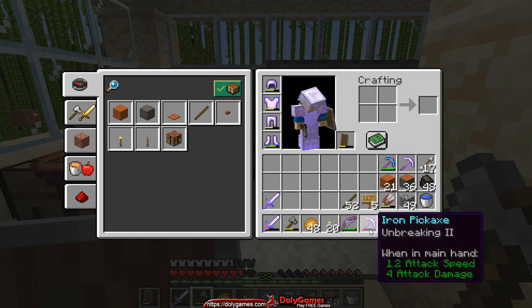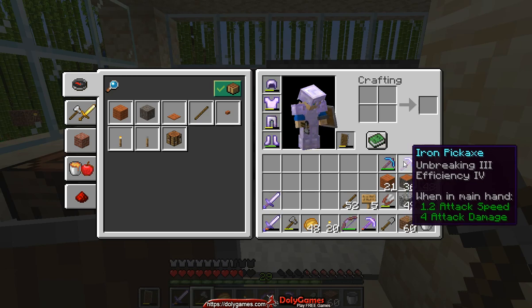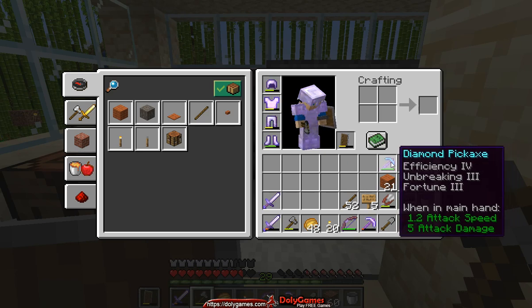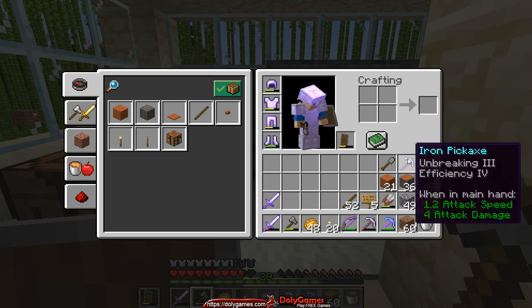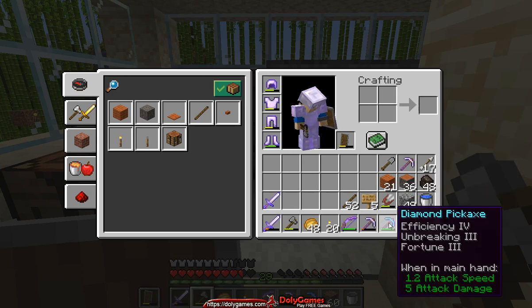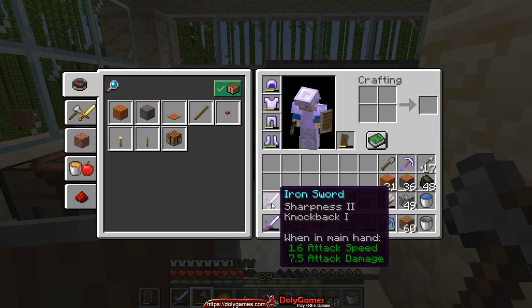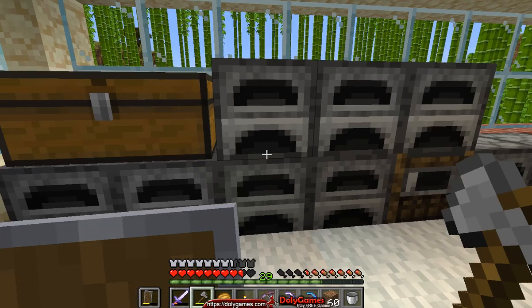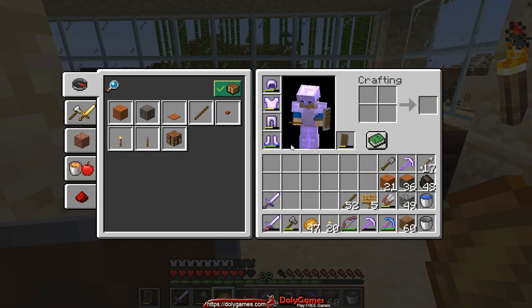I have this unbreaking 2 pickaxe which is breaking, and then I will switch to an iron unbreaking 3 efficiency 4 pickaxe, so that's going to be way better. I'm also taking my fortune diamond pickaxe for collecting resources — these are just for digging, not taking anything, and the fortune pickaxe will be the one to take stuff. I also have my sharpness 2 sword breaking and I have a new one prepared to take its place. Food levels are good, torch levels are bad, so let's make a lot more torches.